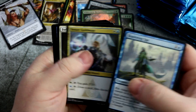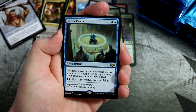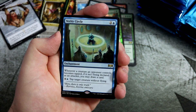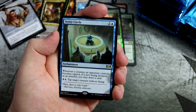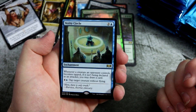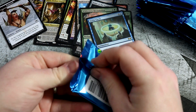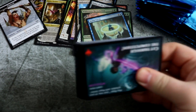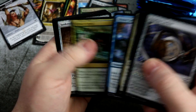On to the uncommons. Seney Guildmage. Forbidden Spirit. And we get Verity Circle — I haven't seen this one before. Whenever a creature an opponent controls becomes tapped, if it isn't being declared as an attacker, you may draw a card. So if they become tapped using Convoke or anything like that, you'll be able to draw a card. You can also pay five to tap a target creature and draw a card. I don't think that'll see any play, to be honest.